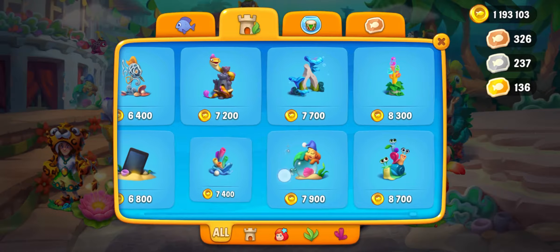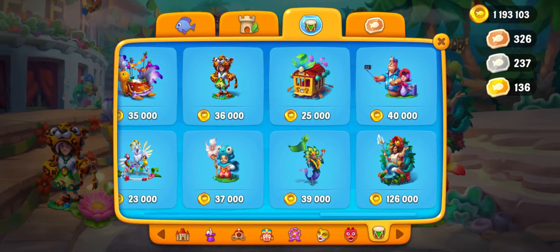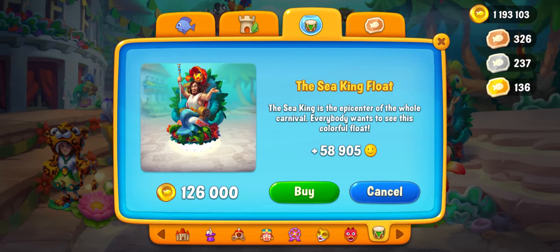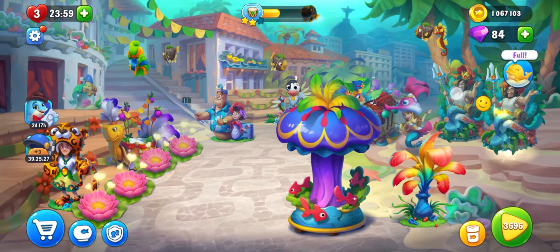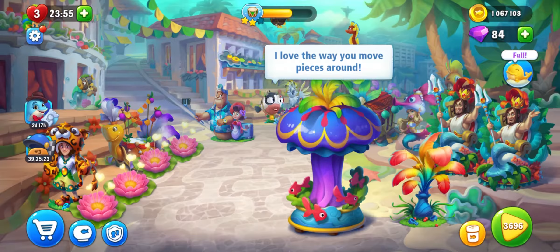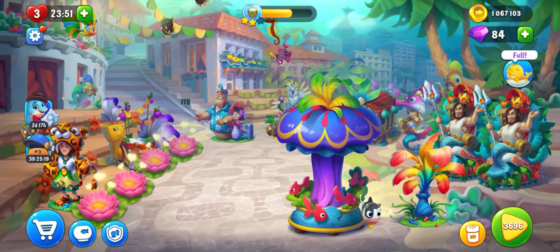I'll have to buy something else. I already got the Neptune, but it's the most expensive thing on the table here, so I will buy another Neptune. You can sit next to each other — you can be twins! Yeah, you look happy, handsome, and masculine. Lovely!